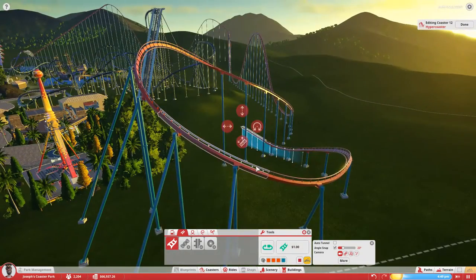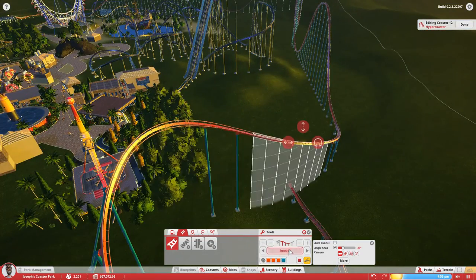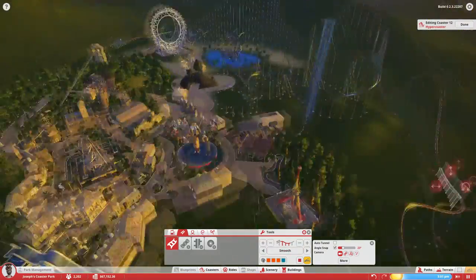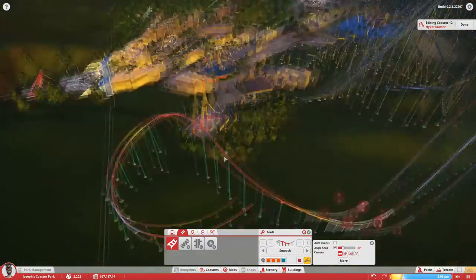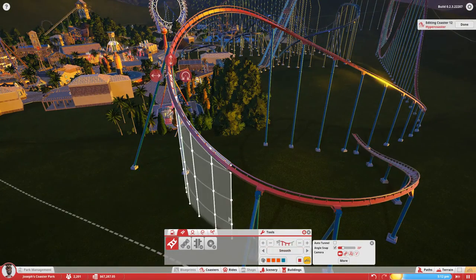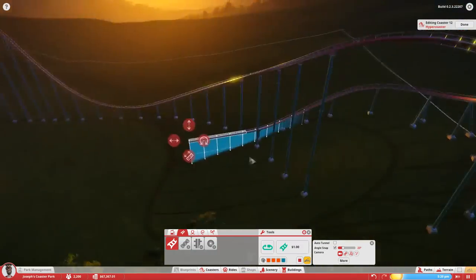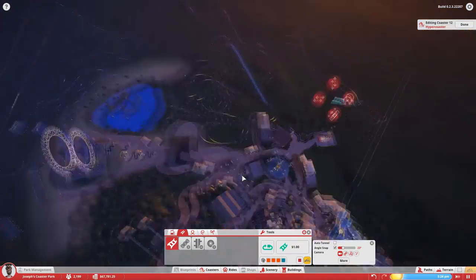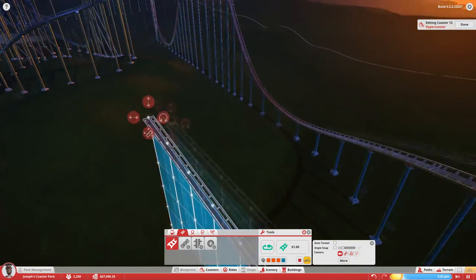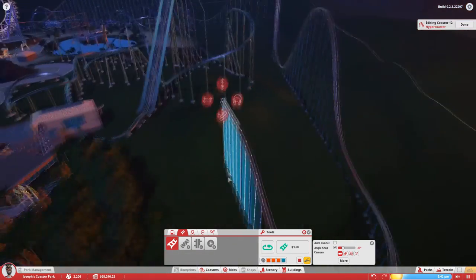It is a very long ride, and I was actually kind of worried that I wasn't going to be able to make it back to the station, because I'm on the completely opposite side of the park at this turnaround point. You can see how much further I have to get back to the station — that's a long ways to go. But it still had plenty of speed to get back, thankfully. So it might be a good thing that I did make this coaster as tall as I did, that way it had plenty of momentum to get back to the station.